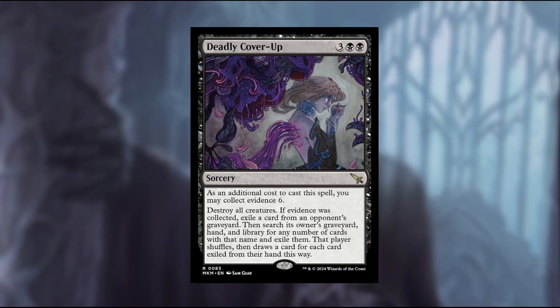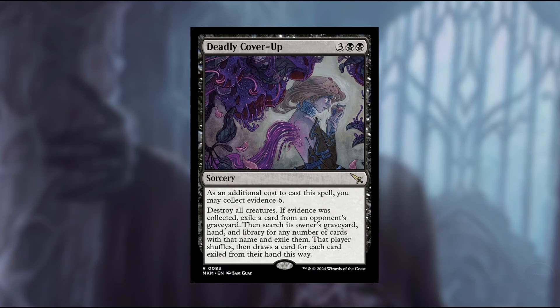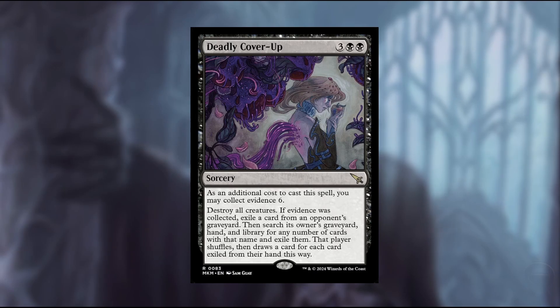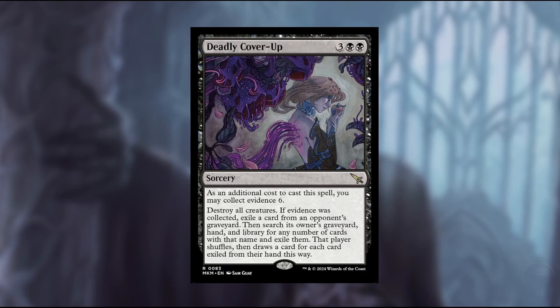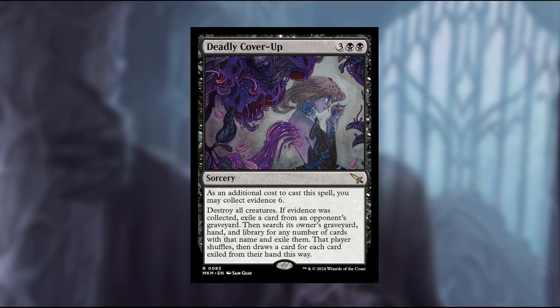Seeing that Standard is now three years, we just recently got rid of cards like The Wandering Emperor — that's pretty wild. This card is also really similar to The End in Standard, but unfortunately The End already exiles. It's kind of crazy how black gets these effects.